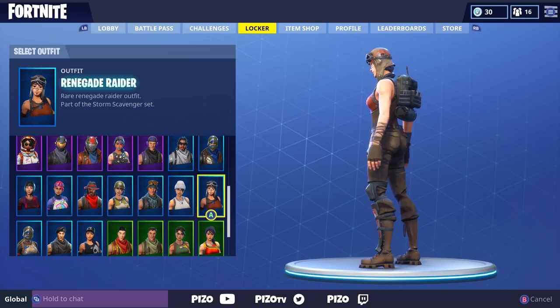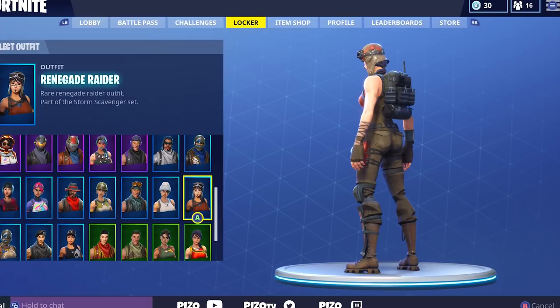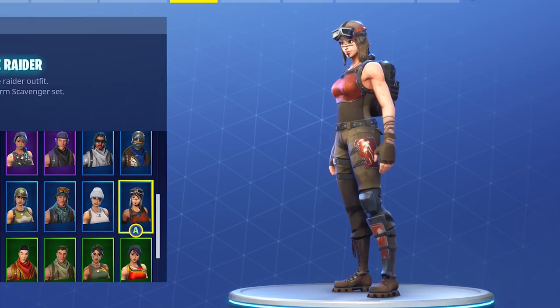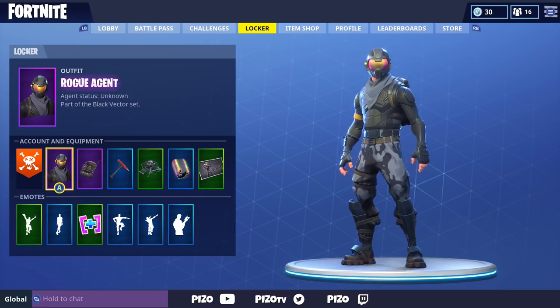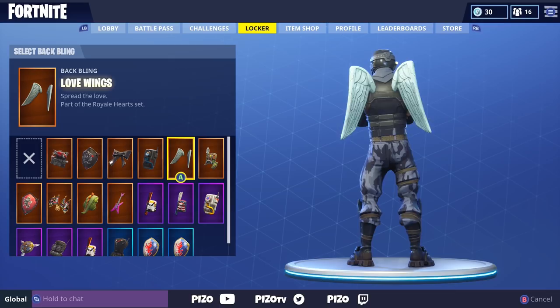The Catalyst back bling obviously goes with a lot of outfits — it's compact, it's black, you can match it with a ton of outfits if you have them. I've been using it on the Renegade Raider personally. I like this outfit; I feel like a lot of people don't have it. This is not necessarily a day-one outfit, but it did come out really early upon Battle Royale's release. Liking the video is always appreciated — maybe we'll do the Love Wings next. Subscribing is free, and we'll see you later!